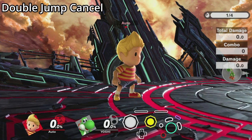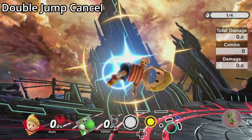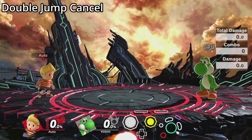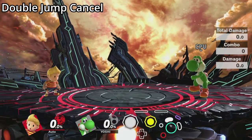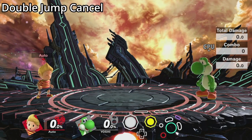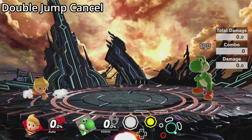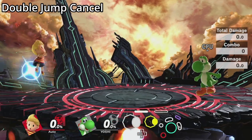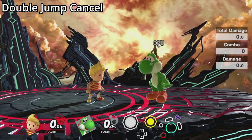Double jump cancelling is only performable with characters whose double jumps dip down at the beginning before they rise. Performing an aerial attack or special move during this downwards movement will cancel your double jump and make your character start falling immediately. The main way this is used is to perform aerial attacks very low to the ground very quickly. It can be used to mix up movement in neutral or as a way to extend combos.